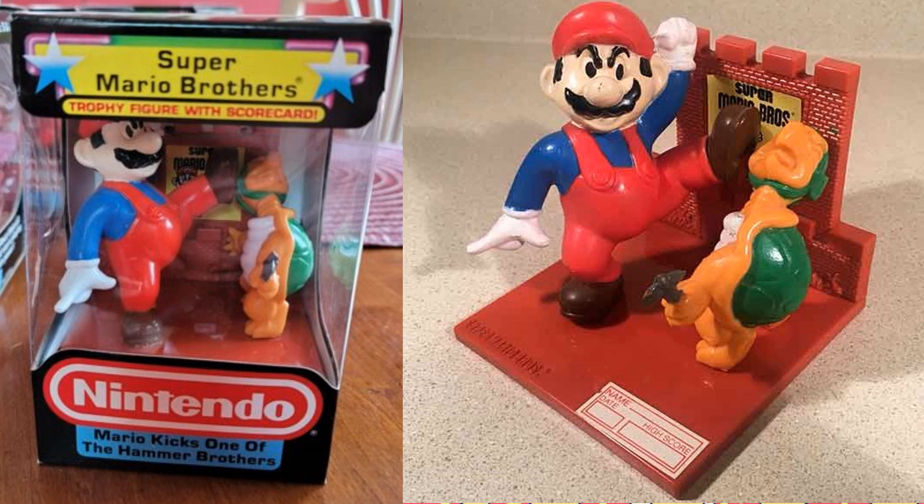And speaking of Hammer Brothers, this trophy is titled Mario Kicks One of the Hammer Brothers. While this scene did not and could not happen in the game, it is easily one of the most awesome scenes anyone has ever seen Mario involved in.